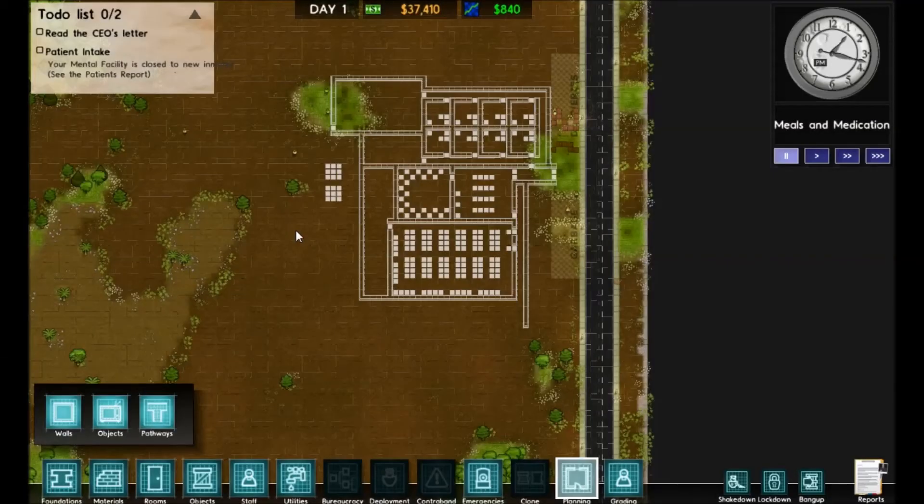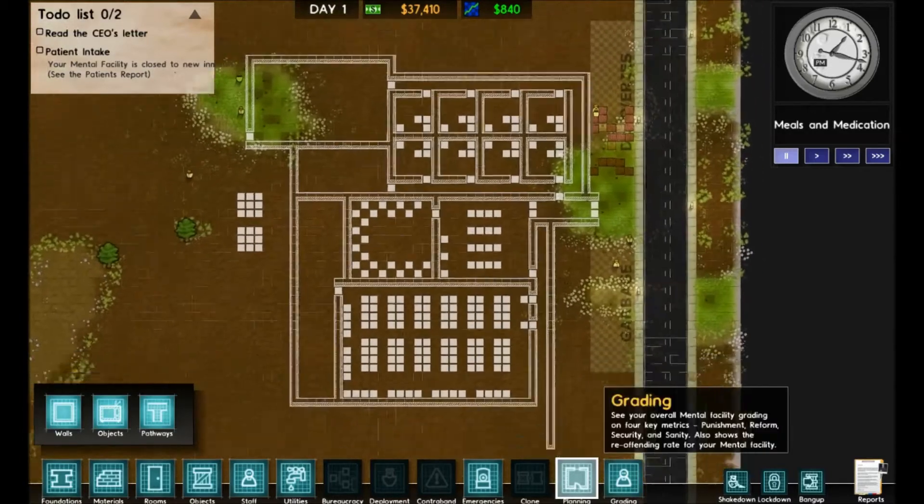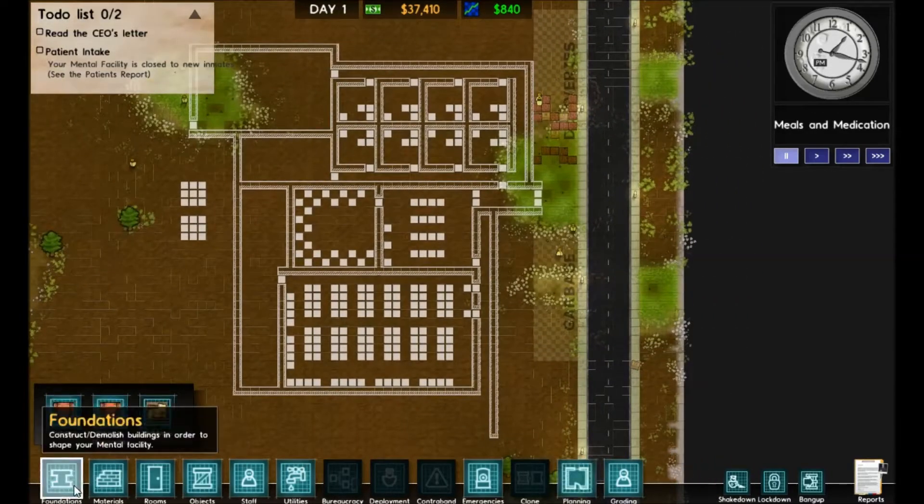Hi guys, selfcastad here, and today we're going to be playing some Prison Architect. We are playing with a mod called Mental Architect, which makes our prison a mental institute instead. I've been doing some planning — I've got a bunch of the prison laid out already, and some of that probably doesn't make a lot of sense but I promise it will as we get moving.